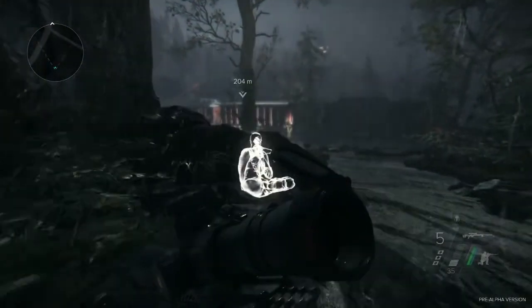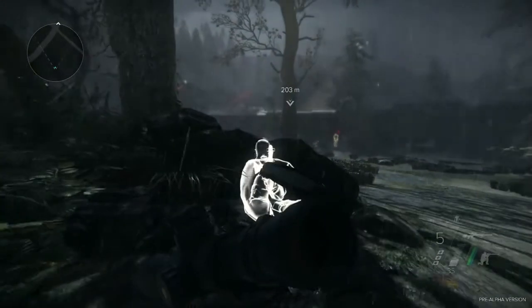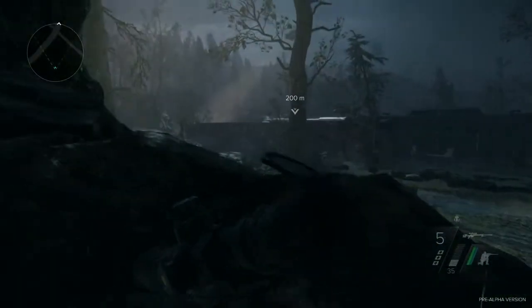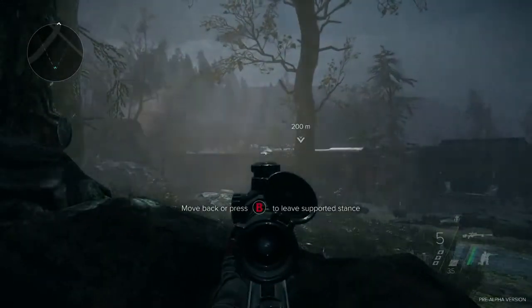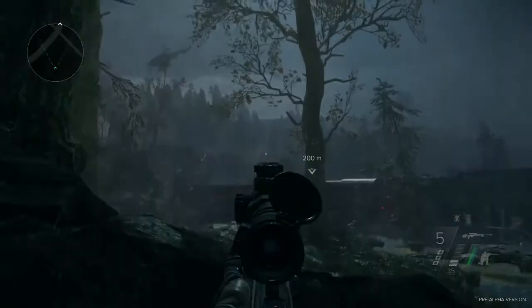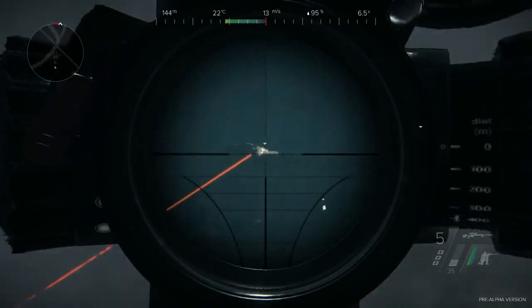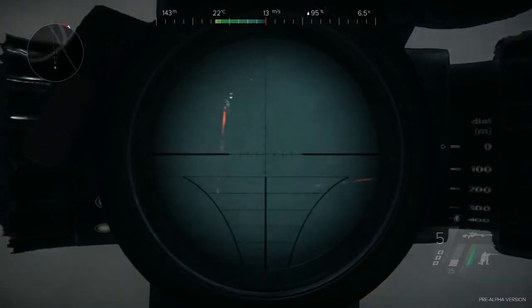One of the other cool aspects of scout mode is that it can access what we call stances. If you hold your rifle unsupported, it's more difficult to control. If you use parts of your body to brace it, all sorts of different stances become available. As a special forces operative, using your rifle against a piece of terrain will give you much more control. Alec can use that to search for the general and potentially take shots as he tags all the patrols and enemies.